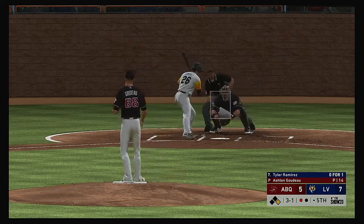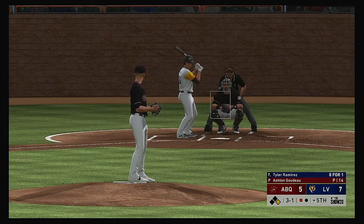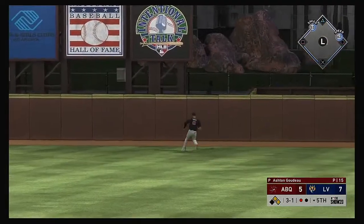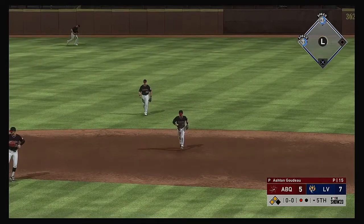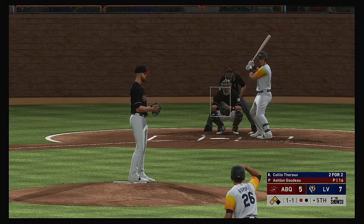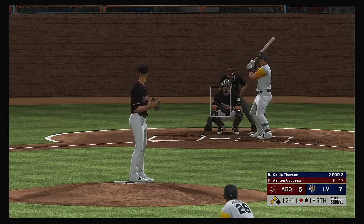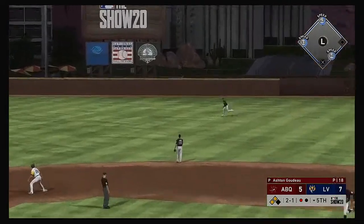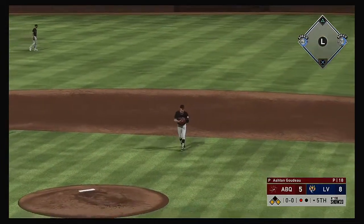Standing in now, Tyler Ramirez — three-and-one. Colin Theroux, the number eight hitter, waits on deck. Driven nicely into the gap — they'll have runners at second and third following the one-out double. Now to the plate, Colin Theroux — that nibbled the corner but missed, two-and-one. And the runner scores from third as they extend their lead — it's now an 8-5 game.